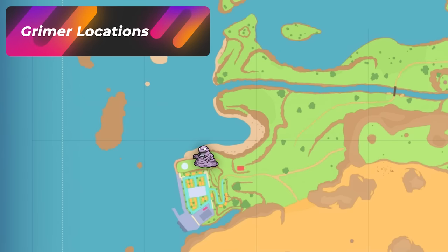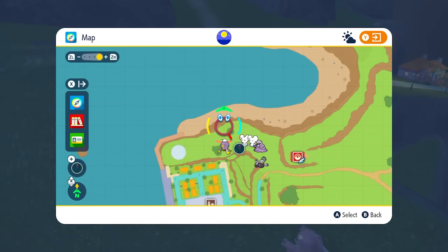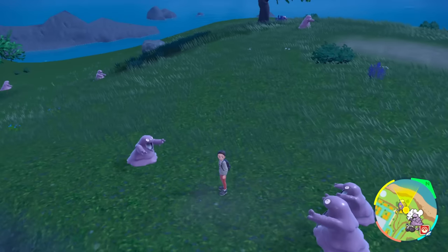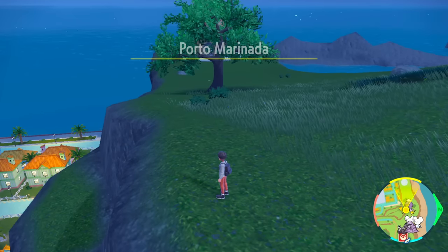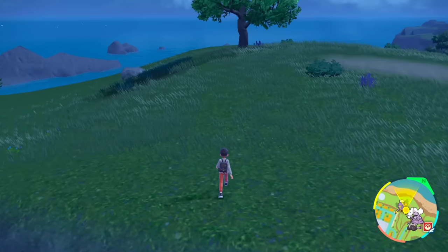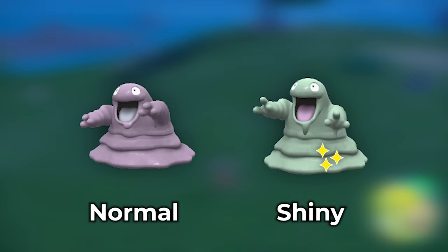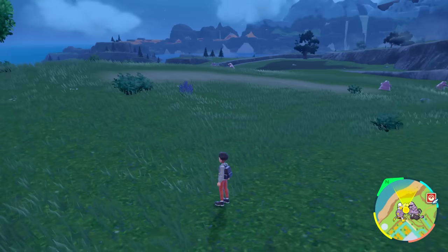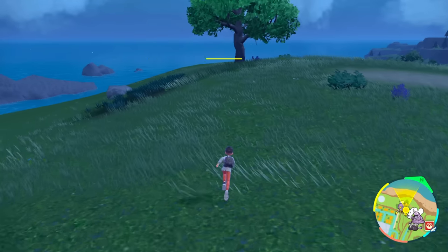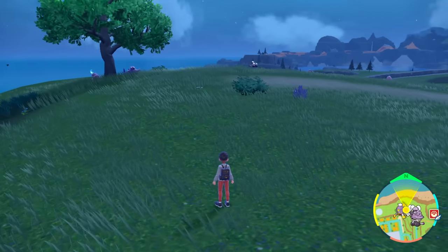If you want to go and start hunting some Grimers, this is going to be the spot by Porto Marinada. Come over to the Pokémon Center spot here and then head over towards the lighthouse location. Tap over to the town, it shows up, then walk right out. As soon as you walk out, all the Grimers are going to start to spawn again. All you're going to be identifying here is looking for a green shiny — that's it. Keep looping this over and over again: go back to Porto Marinada, step right back out, wait for all these spawns to show up.